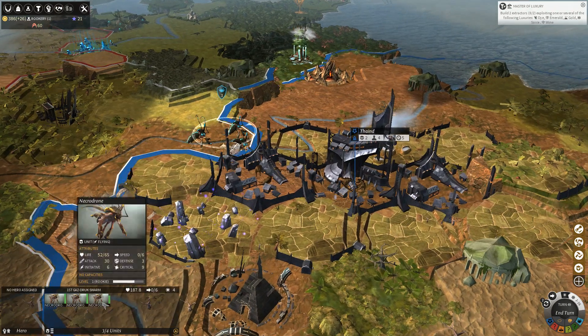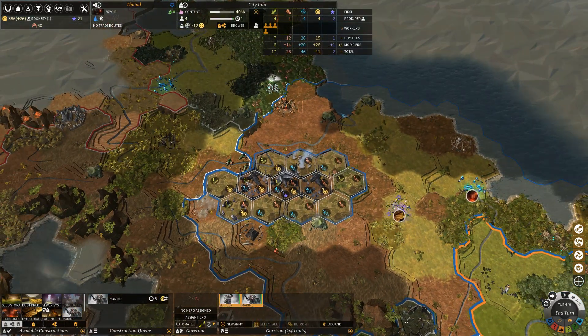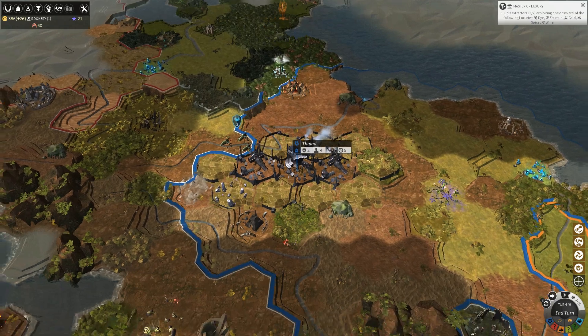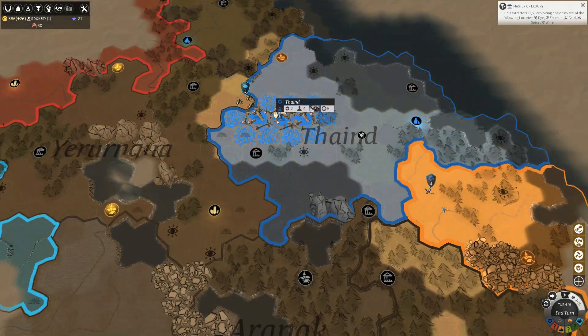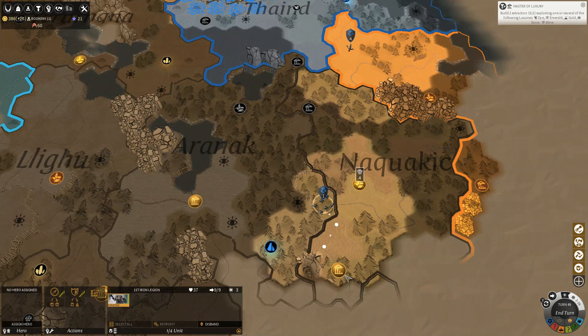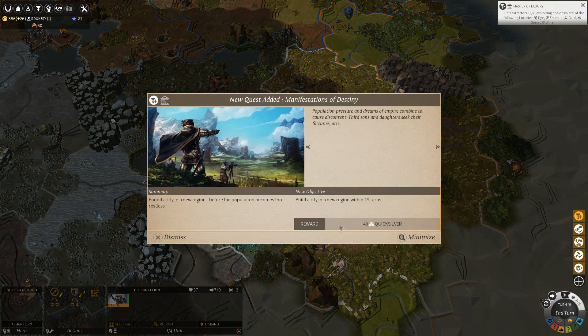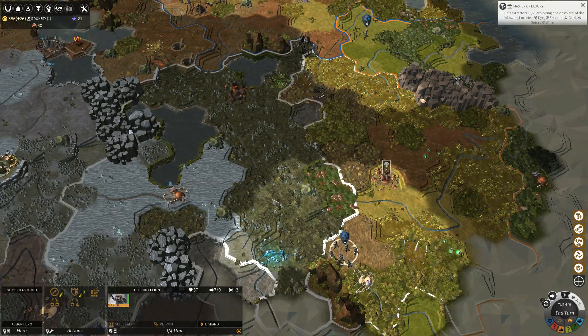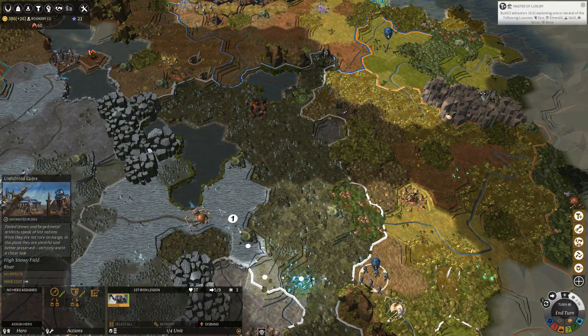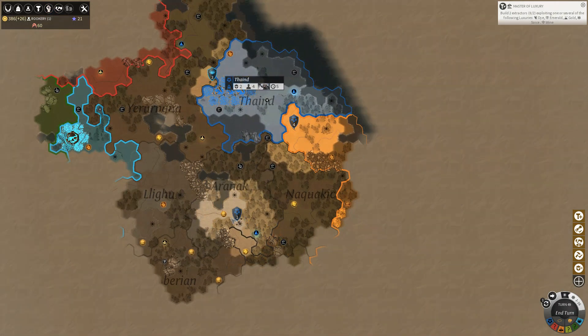They have three guys and some of these necro droid things. These guys are flying units too, so we can't hit them with melee units, I'd imagine. Our guys will continue to explore here and there. I think I'll actually get our guys to check out these rune areas, and that'll give us another quest: build a new city within a new region within 15 turns. We might actually do that one, because I have a feeling we'll need to expand very soon.